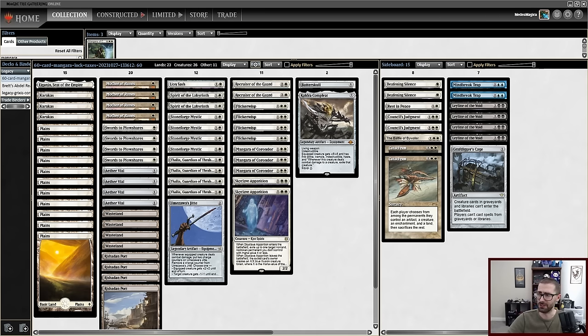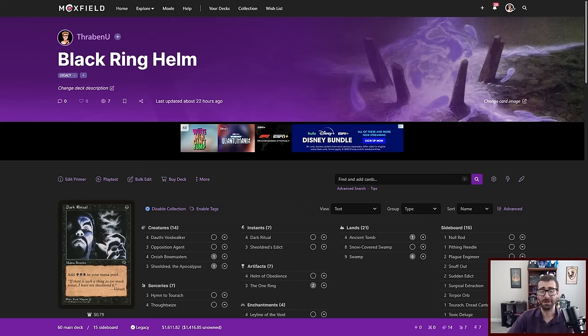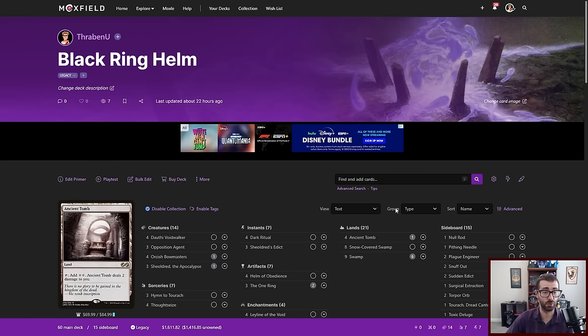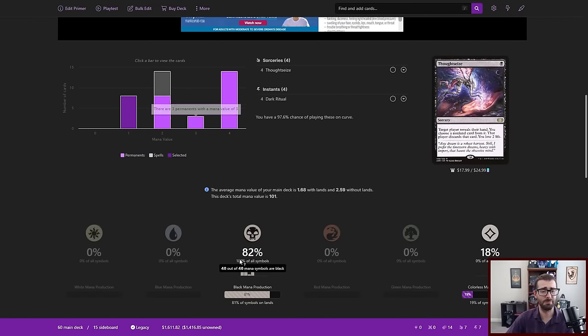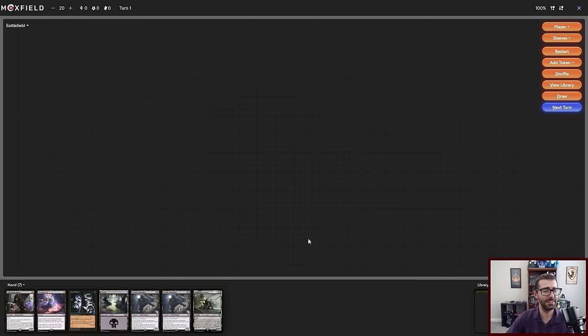Today's video is sponsored by Moxfield.com. I personally keep all of my decklists for every format on this site. I love that I can go and sort them by types and tags, there's a lot of different viewing options, it can give you math about your mana symbols and your curve, and you can even playtest and do sample opening hands with it. Check this site out if you haven't before — it's awesome.